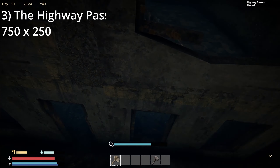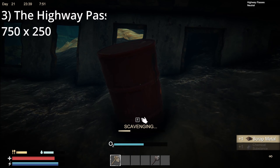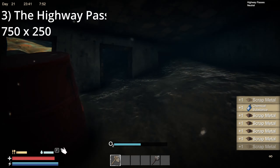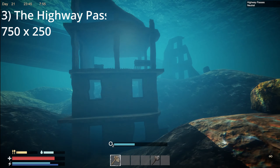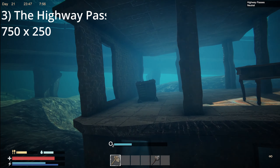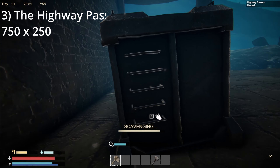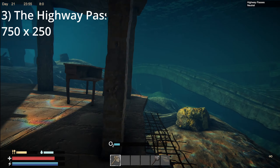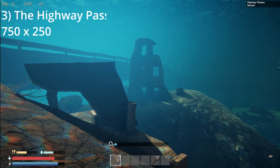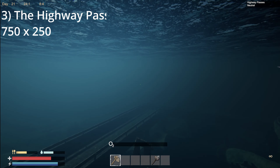We have a lot of the same supplies that we had at the refinery, including chemicals. The thing that this area has that the refinery doesn't is electronics — they have a lot of these green electric boxes that are just loaded with electronics. The area also has several large storage boxes that can have blueprints and other good gadgets in them, as well as several advanced storage boxes with advanced parts.